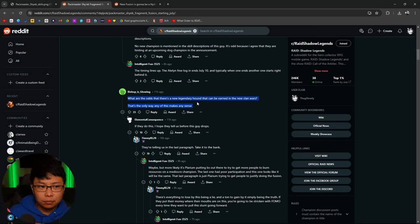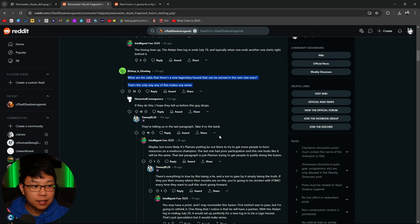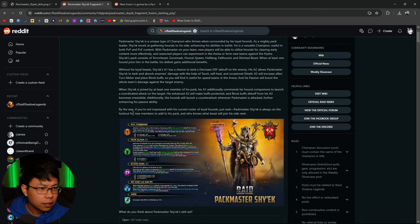Listening to people, it could be a thing — you never know. Someone points out that the description says: 'If you're not impressed with his current roster of loyal hounds, just wait — Pack Master Shyek is always on the lookout for new members to add to his pack, and who knows what beast will join his side next.' So Plarium is hinting at a future dog champion. Does it change my mind about going for him? Not really.